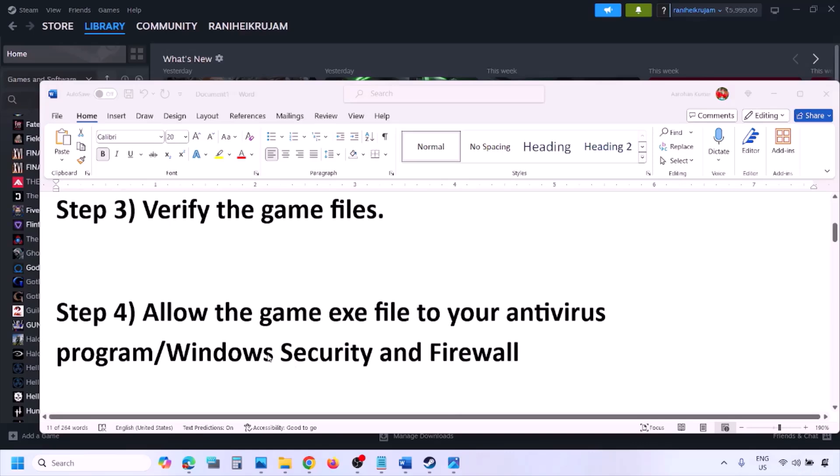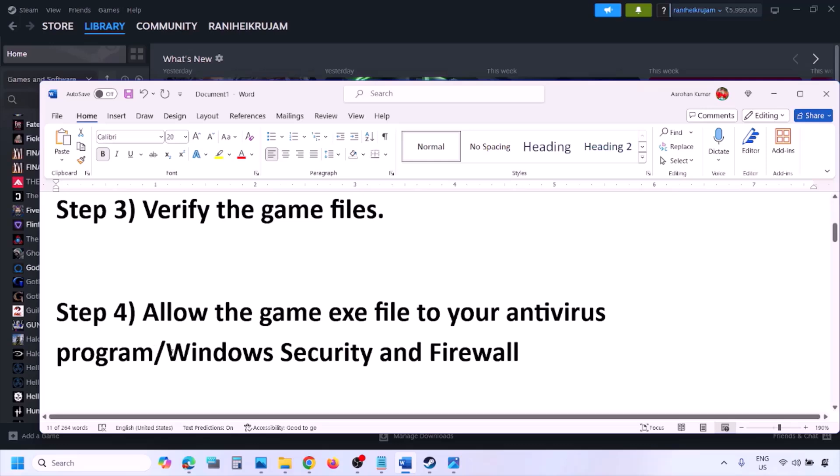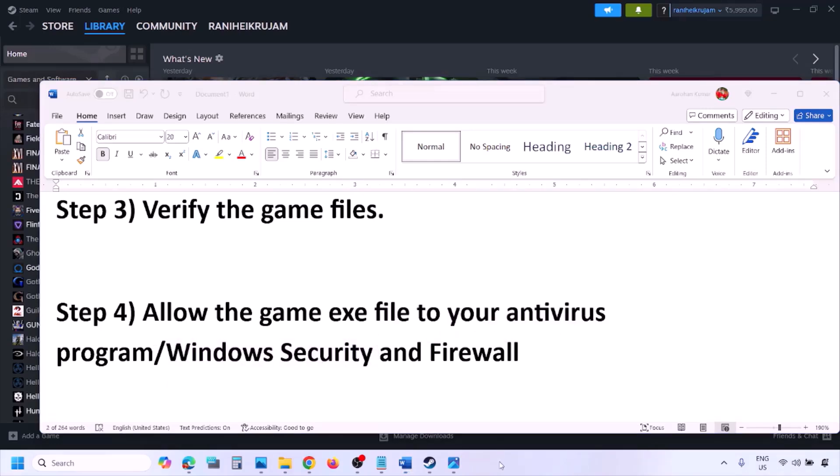The next step is to allow the game exe file in your antivirus program. If you have a third-party antivirus like Avast, Norton, Bitdefender, or McAfee, make sure you allow the game exe file. If you are using Windows Security, allow the game exe file there as well.